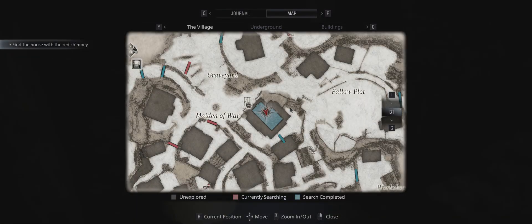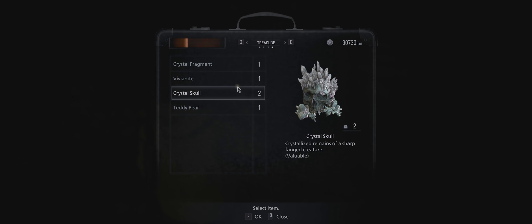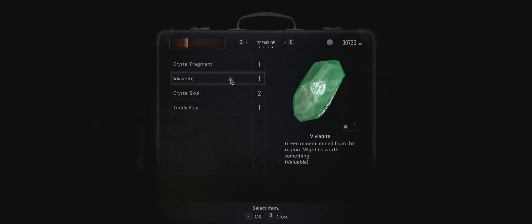We're gonna call this episode 29B, but I want to show you something — that's why it's gonna be short. We are inside this building in the village, right here. If you come up to the stove, you will find this guy right here: the Vivianite. That is a type of crystal green mineral mined from this region.